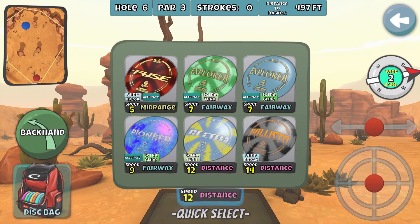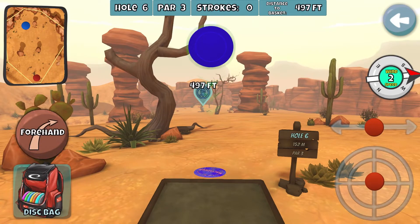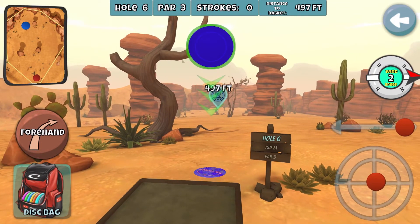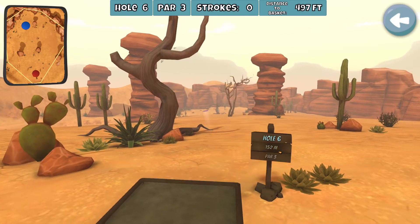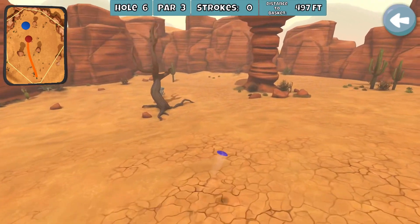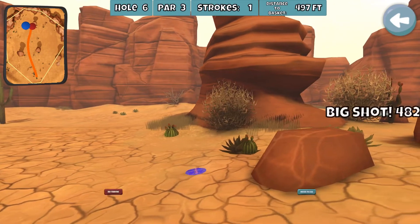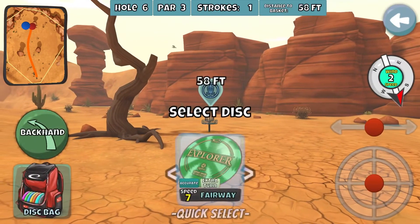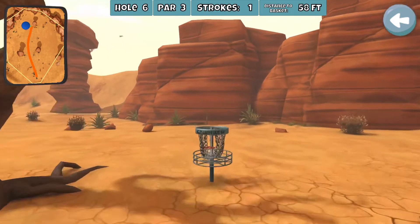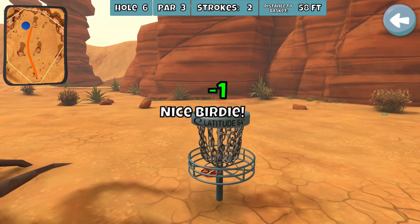For this hole I like the Pioneer but put a whole lot of anhyzer on it. Musket is good too. I go forehand because it's downhill and that's gonna work out just fine. I like the way the forehand shot shapes on this hole, so that's what I try to do — pretty straightforward throw in there.